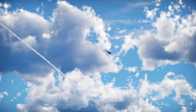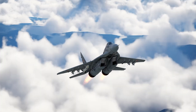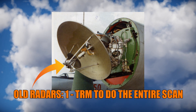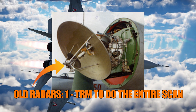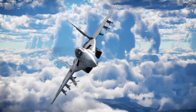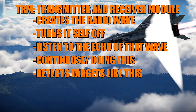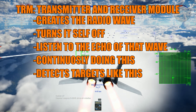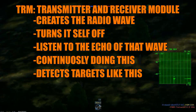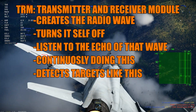The idea behind Electronic Scanned Array radars is that instead of having one transmitter and receiver module, it will have one very short transmission of radio waves, and then the same module turns itself off and listens for the echo bouncing back from an enemy aircraft or the ground. It's very similar to a sonar, but using radio waves instead of sound. Each of these older radars has one transmitter and receiver module — it transmits, turns itself off, receives the echo, and repeats.